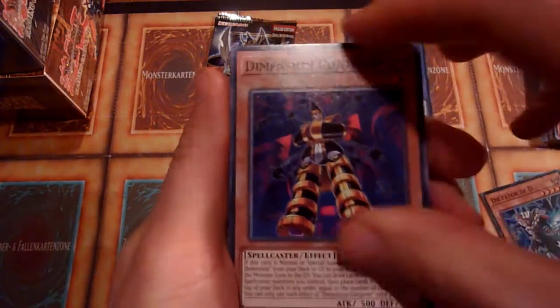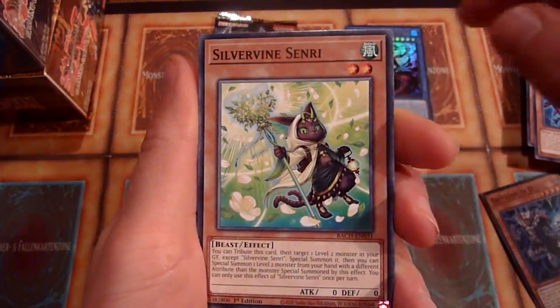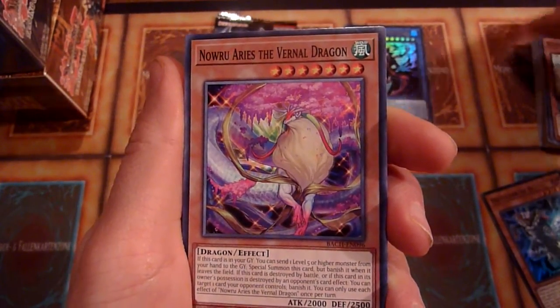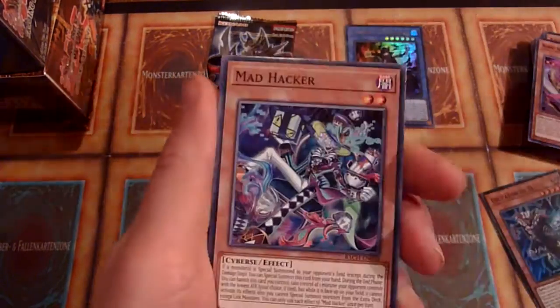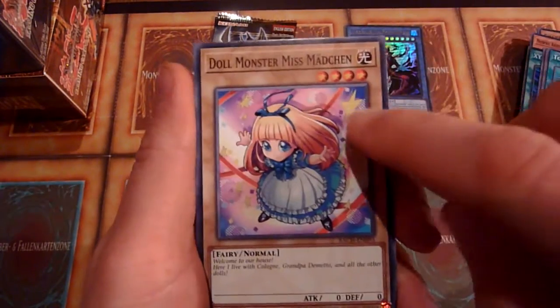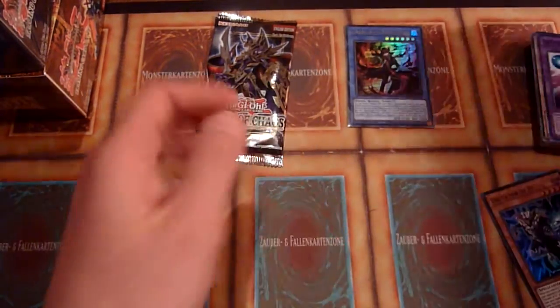Two packs left. Dimension Conjurer. Rock Scales. Silverine Senri. Novru Arias the Vernal Dragon. XYZ Combine. Mad Hacker. Top Share again. Doll Monster Miss Mädchen — hey, a German word! 'Mädchen' means girl. Educational content — box ticked.